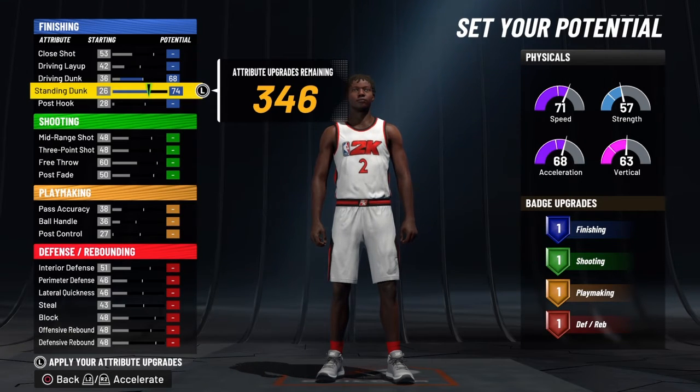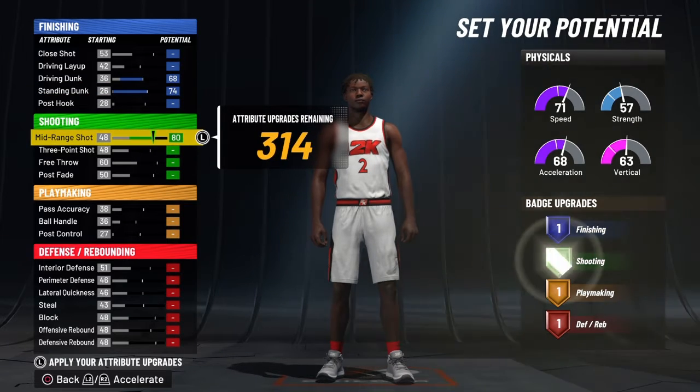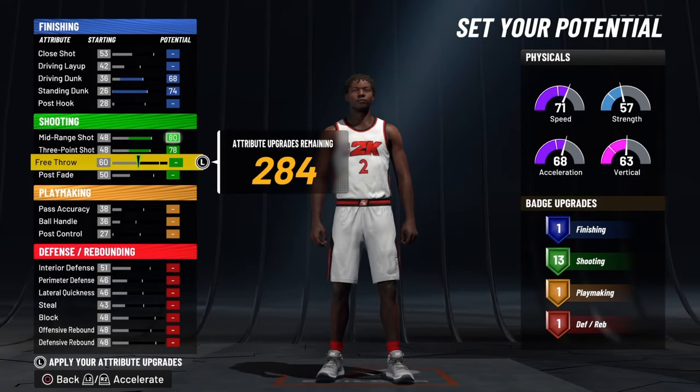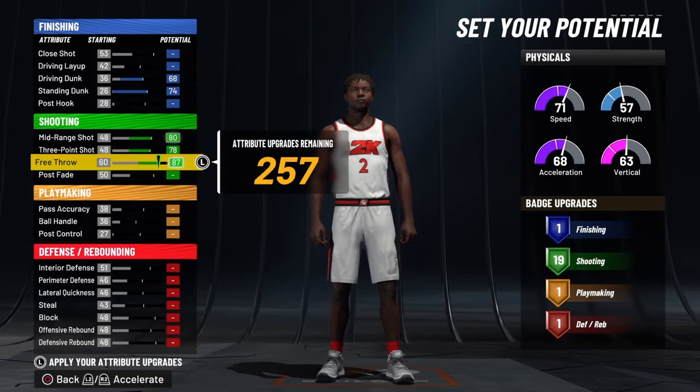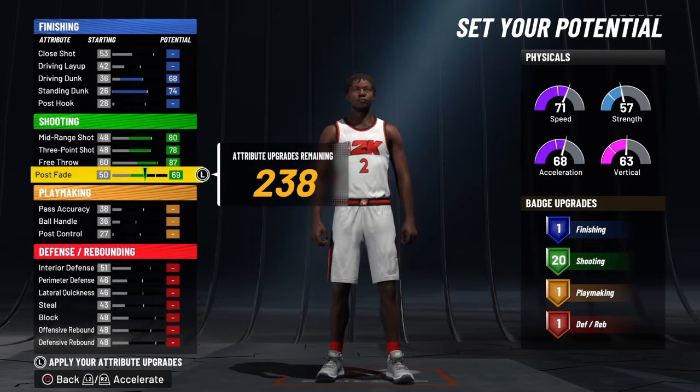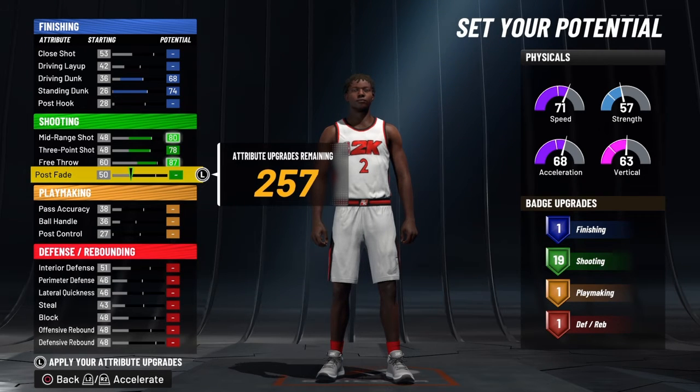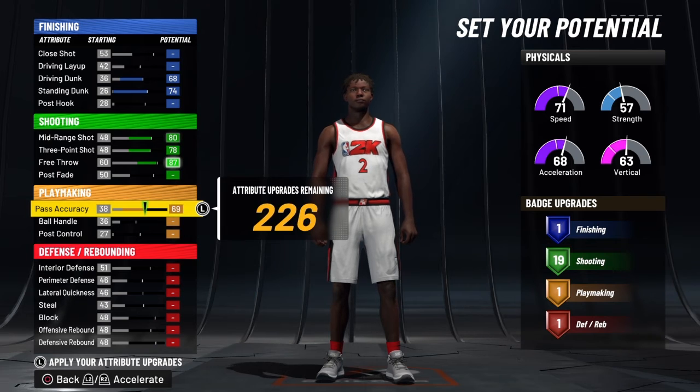All right boys, here we are. You're going to max out driving, max out standing to a 74. You want to be able to dunk, obviously, because you're a big man. Max out that mid-range and max out that three-point. Free throw goes up to an 87. Then you have 19 shooting badges when you're done. You don't need post-fade because you really don't need those extra badges.